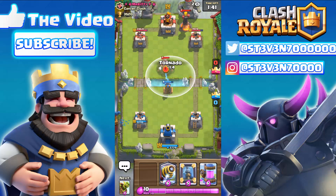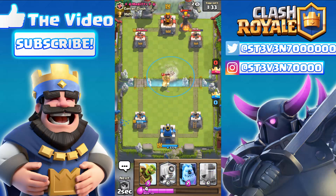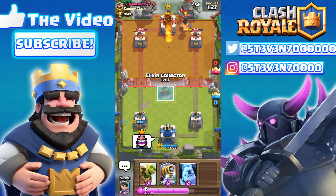Here comes the Hog Rider — tornado's up — and there we go, dragging the Hog Rider to the center after the Tesla just went down. We're gonna drop another one. Just look at that — the Hog Rider's constantly bouncing on the river!